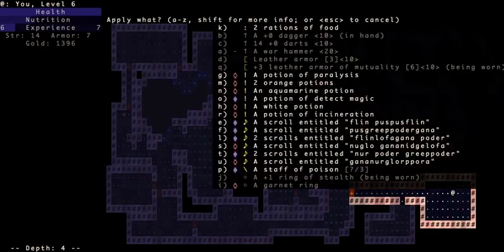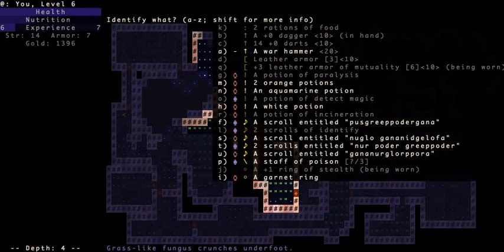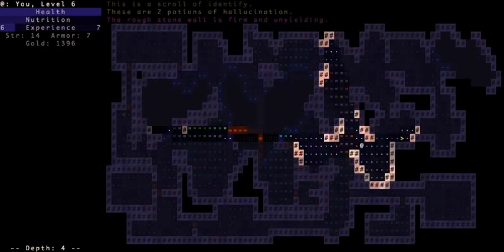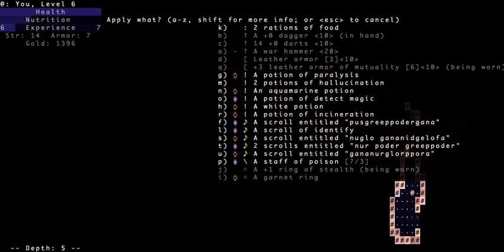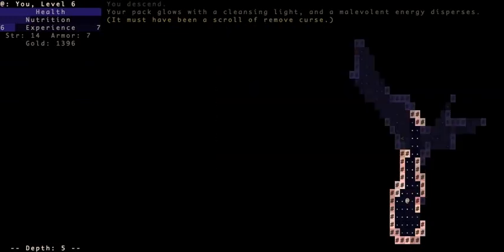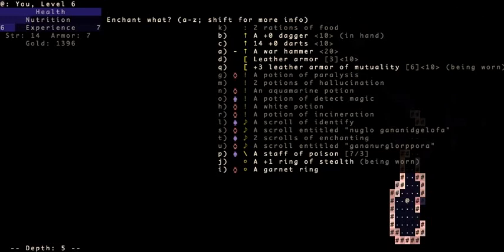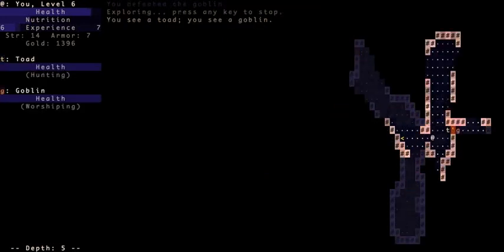It's time to test out some scrolls. Scroll of teleportation. Scroll of identify. Let's find out what these potions are — hallucination potions. There's another scroll: remove curse. Scroll of enchantment — what do I want to enchant? My ring of stealth, my staff of poison, or my armor? My armor is pretty good. I think the ring of stealth would be nice to be a little bit better, so I'll use that. I'll save the rest of my scrolls. Toads can make you hallucinate.